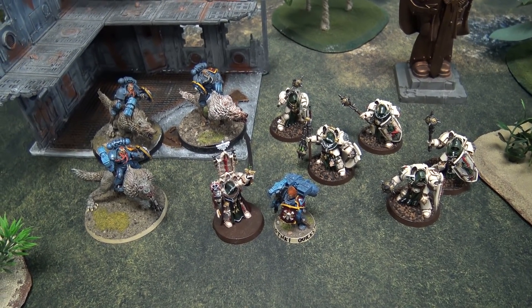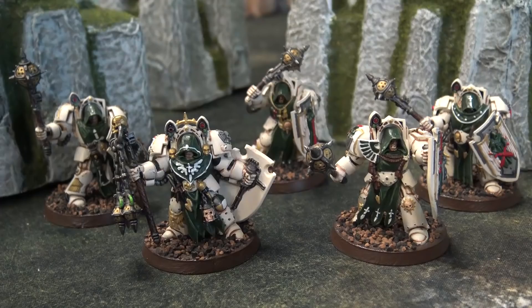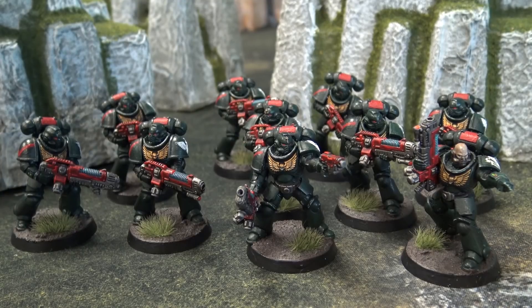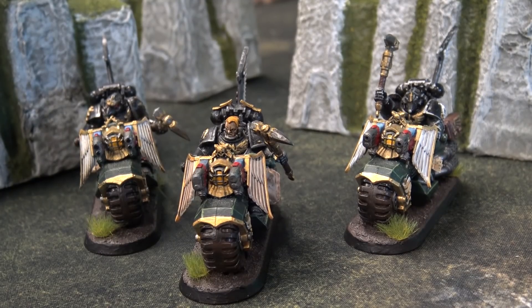For the Dark Angels, I'll be running two Battalion detachments. Leading off the first battalion: Azrael, Belial, and a Lieutenant. We have two five-man Scout squads with bolters, one Intercessor squad, a five-man Deathwing Knight squad, a five-man Deathwing Terminator squad, and a ten-man Hellblaster squad. For the second battalion: Samael and a Talonmaster, two five-man Scout squads with sniper rifles, an Intercessor squad, and a three-man Black Knight squad.